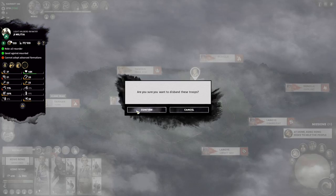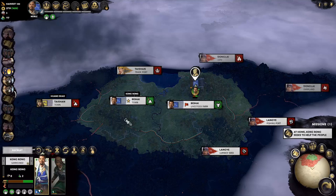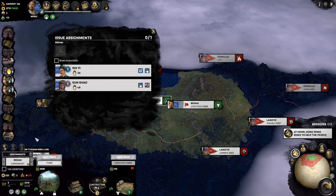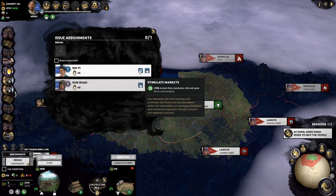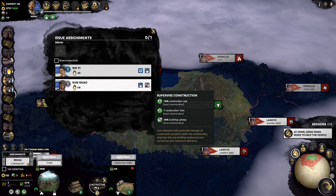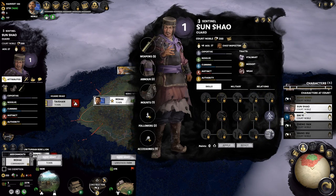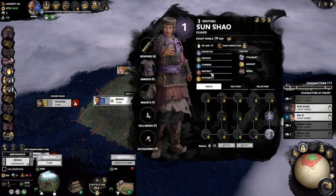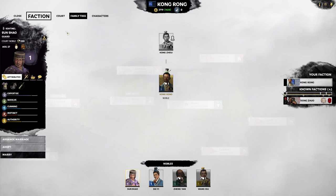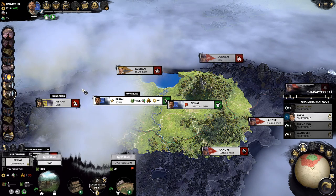We'll recall everyone since they're very injured, and we don't need everyone on the field. Wang Xiu is going to go on permanent assignment duty. We're going to recall and then redeploy Kong Rong and the champion next turn. We have two assignment slots available — we can boost commerce with both. Sun Shot here has Supervised Construction but he's pricey, weak, and has a high salary, so we'll go to the court screen and fire him. Now trimmed down, we have 1,828 gold per turn.